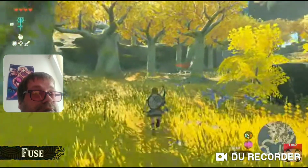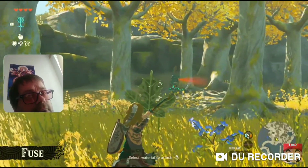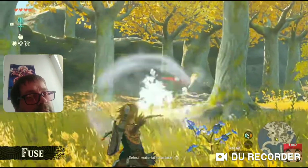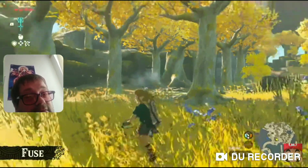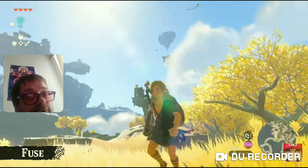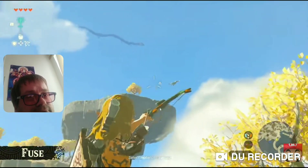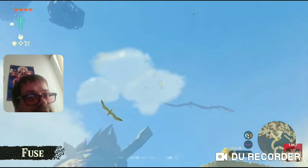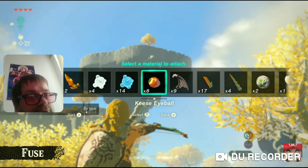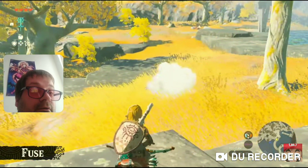You can also fuse arrows with materials in your inventory. For instance, try fusing this leaf to an arrow. Fuse an ice elemental material to an arrow and you can freeze far-away enemies. There's a bird flying around. If you're out hunting, you might feel that aiming with an arrow is too difficult. So at times like these — here's an eyeball you can get by defeating monsters. Fuse it to an arrow and... it homed in on the target! A homing arrow.